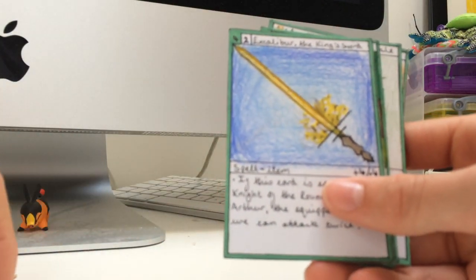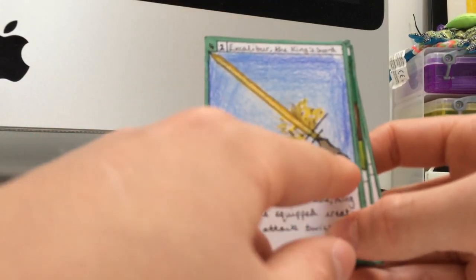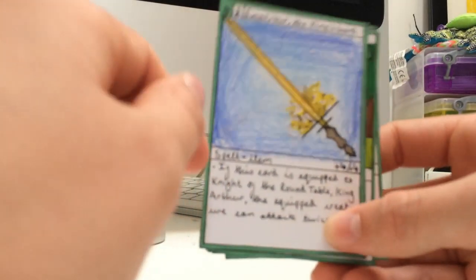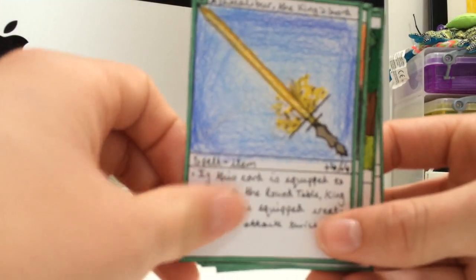Here we have Excalibur, the King Sword. It's just a normal sword - normally a 4/4 equipped item - but when it's attached to King Arthur, he can attack twice with it. So it's very strong.